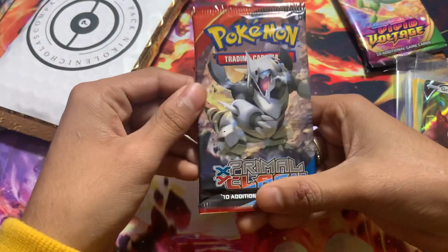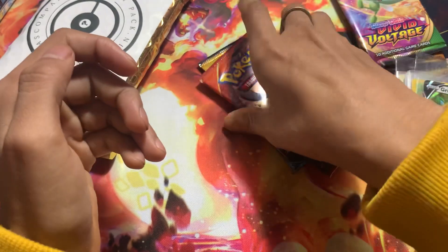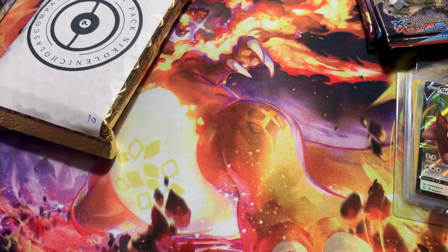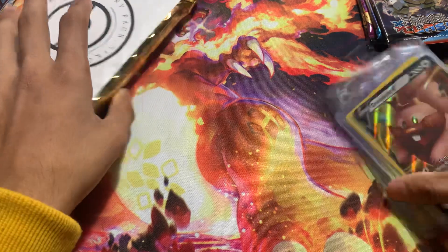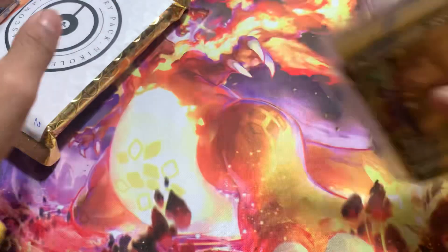And then we got — oh my god — we got a Primal Clash! That's actually pretty sick. I don't know how I'm going to cut that into a short, but I will try my best. I feel like that was actually worth it — getting this Zubat, gold Pikachu, and a Grimstone V.